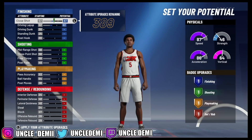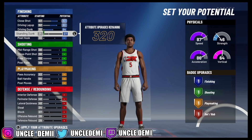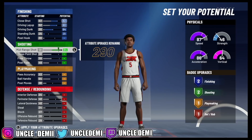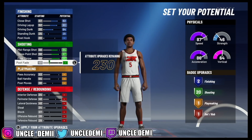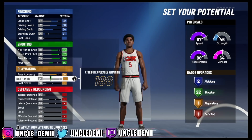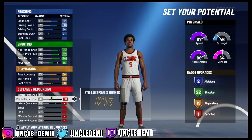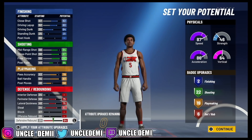You want to max out the top three, and then go over to 31, and that will give you two. Then you want to go 84 on your mid-range shot, max out your three-point shot, your free throw, and then go 65 on your post fade to get you 22. Then you want to go 79 on your pass accuracy, max out that ball handle, and then go 58 on your post moves to get you right at 19. Then you want to max out your perimeter, your lateral quickness, your steals, and then the remaining on your defensive rebound for six.